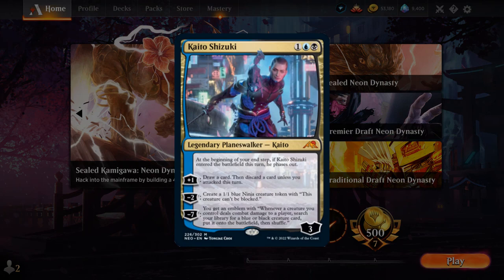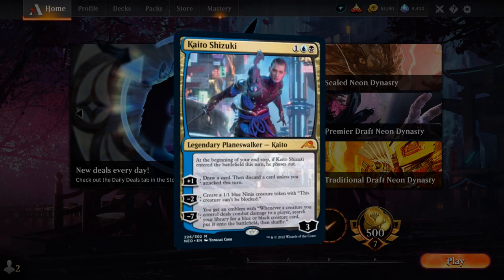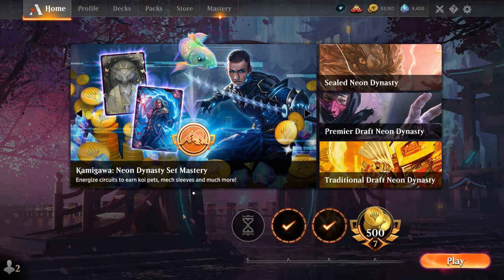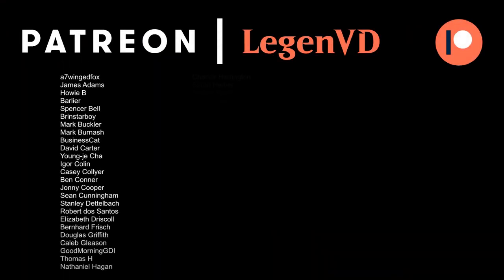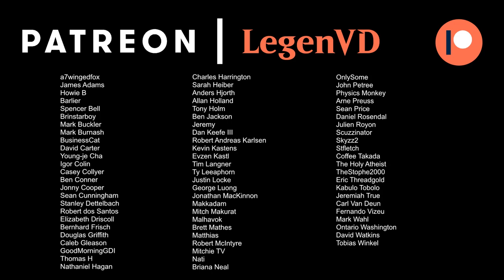There's also a planeswalker option — not the best fit with ninjutsu since we don't want to pick up our unblockable ninja token, but it's a powerful card in its own right. Against control strategies with sweepers it would be nice to have a planeswalker providing card advantage. The core of cheap one-mana evasive creatures with strong two-mana ninjutsu cards is where you want to start. Thanks for watching — hope you enjoyed, and as always, have a nice day! Thanks to all my patrons; you can become a patron at patreon.com/legendvd.